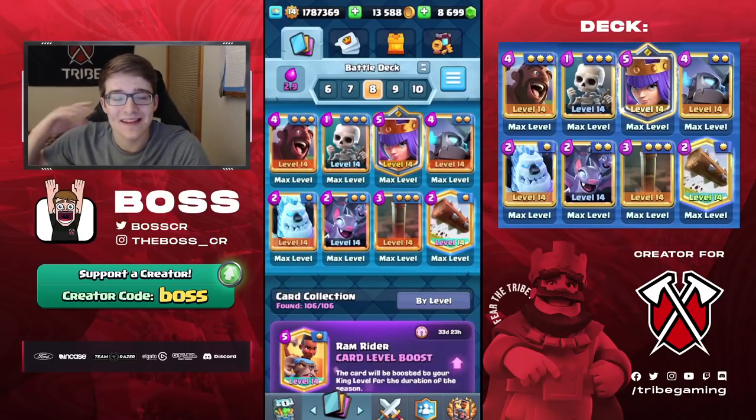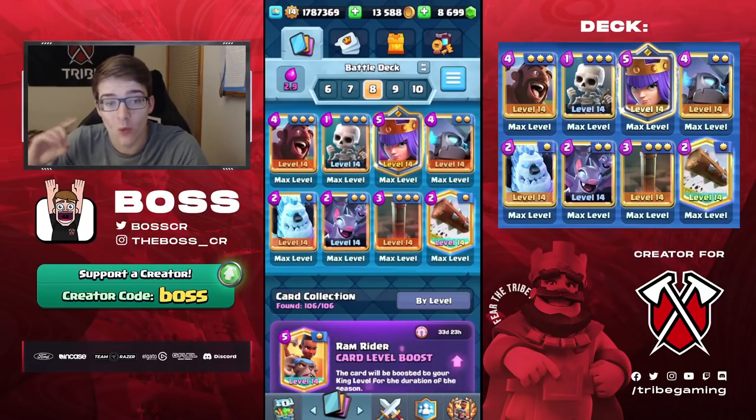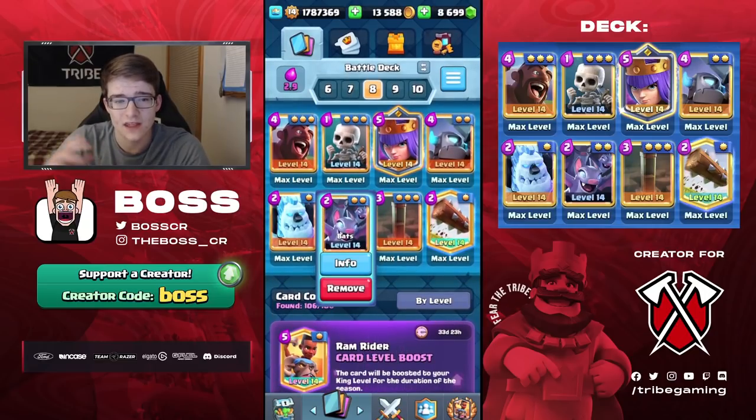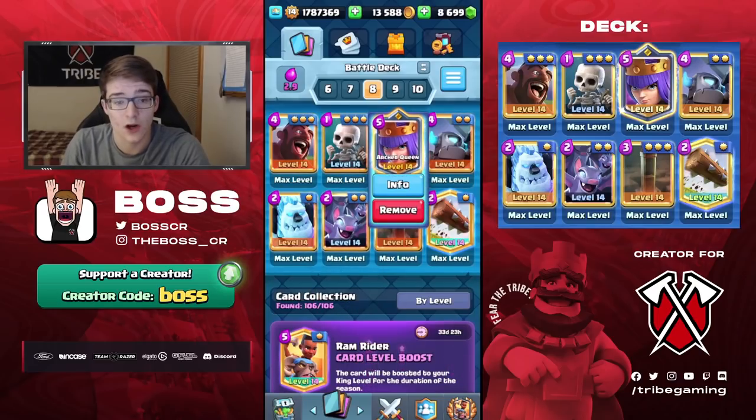What's up guys, Boss here, and in today's video I'm going to be playing early season ladder using what the number one person on ladder finished with last season. There are a couple variations of this deck and Mohammed Light, who finished first in the world, used this variation some games, but also a different variation with guards instead of skeletons and ice spirit instead of bats. I think this variant is a little bit better, especially because there's a lot of balloon right now, so it's better to have bats as a reliable air counter to the balloon besides just the archer queen.